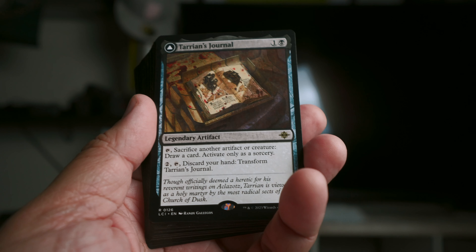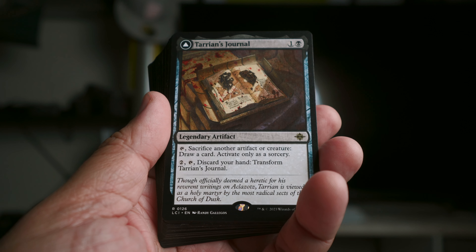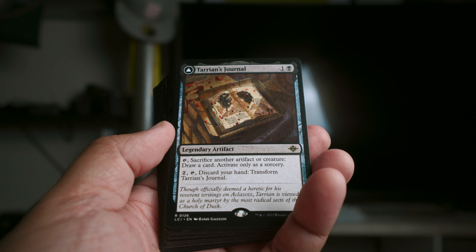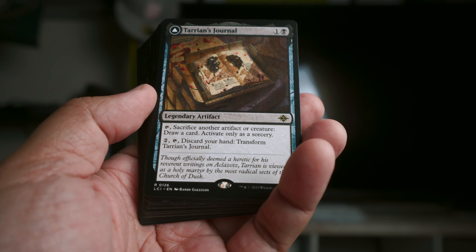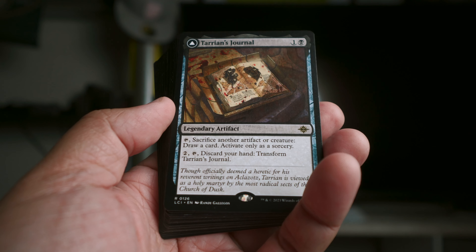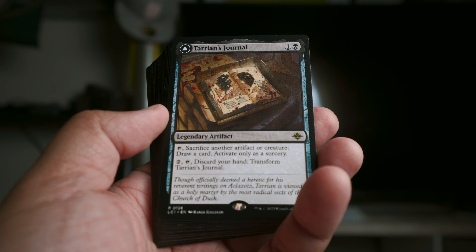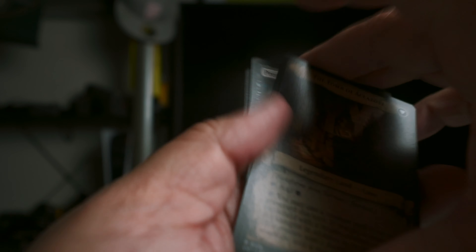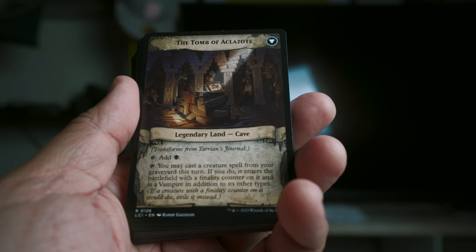I just desleeved the deck — these cards aren't in any particular order. First up, a rare: Tarion's Journal. It's a legendary artifact. You can sacrifice another artifact or creature to draw a card, activate only as a sorcery. Or for two mana, tap and discard your hand to transform Tarion's Journal — it becomes one of those legendary land caves, the Tomb of Aklazots.